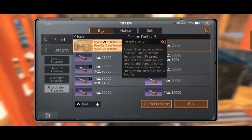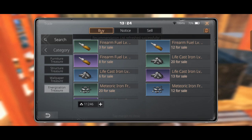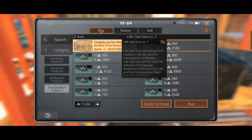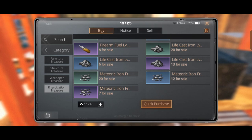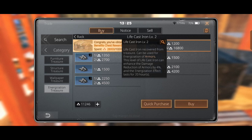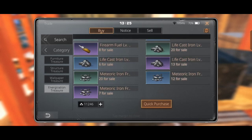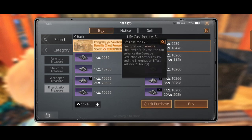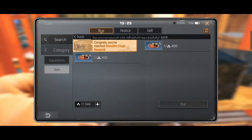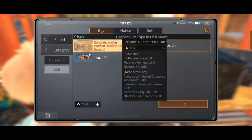There are also armor energization materials. Level one life cast iron gives 2.5 percent damage reduction, level two gives four percent, and level three gives six percent. Now let's get some food.